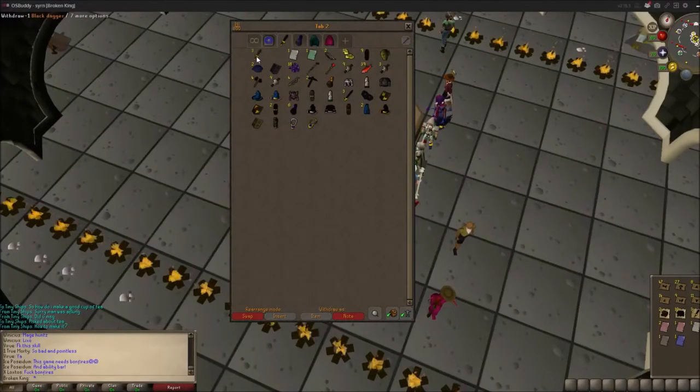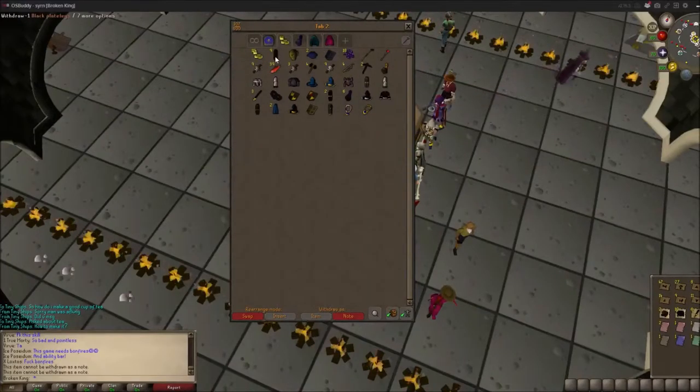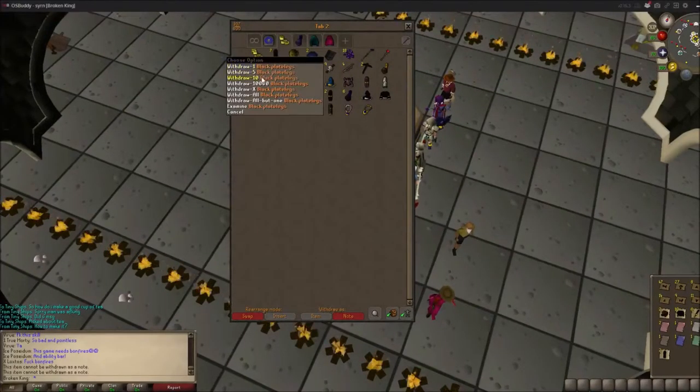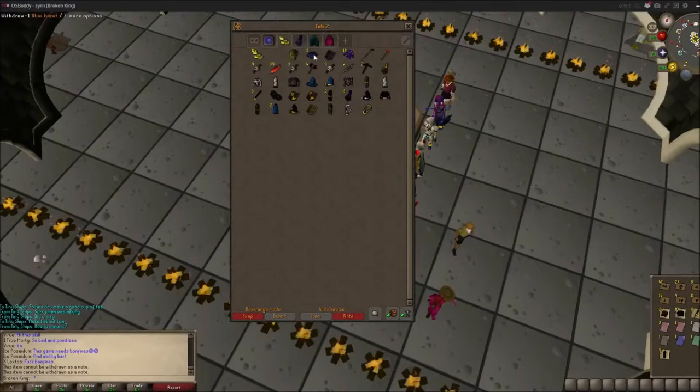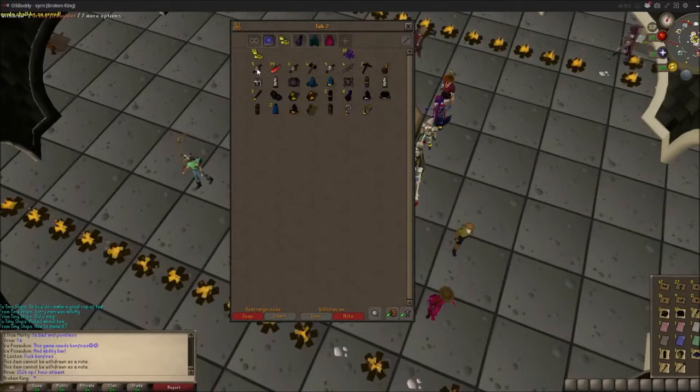Deposit all, draw five. I got my prayer armor, my nezzy which I was trying to get, unholy book, the fury, warrior's ring. I'm going to keep the purple sweets actually because those are pretty cool.